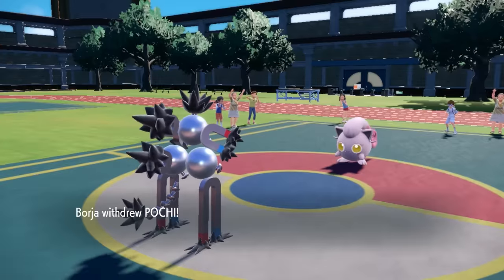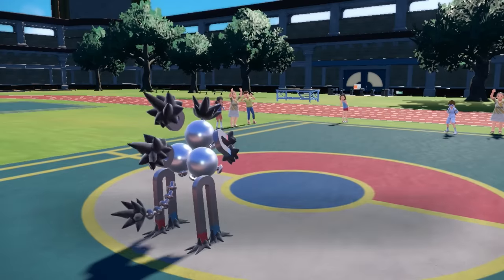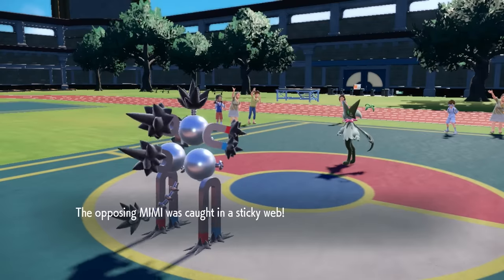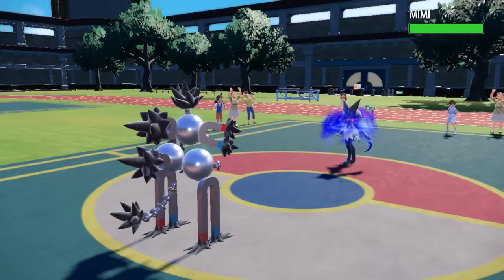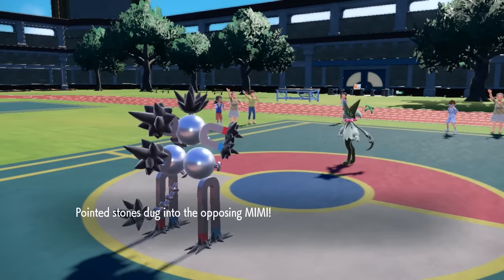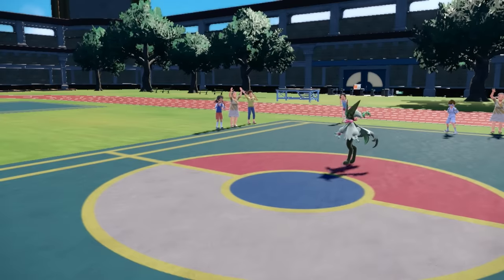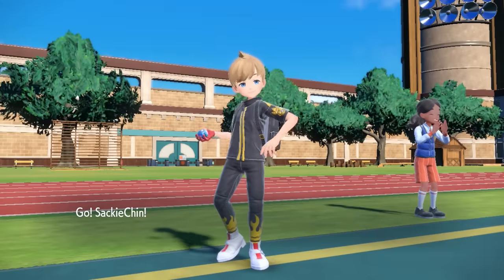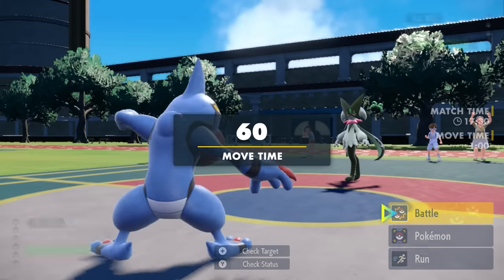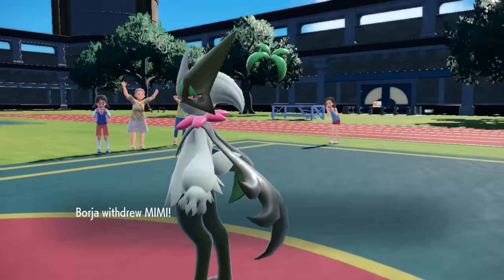They actually end up switching to Meowscarada, which is great for me. First of all, it gets caught in the Sticky Web so Toxicroak is going to be faster. The Croak finds itself in a great matchup — I know Meowscarada can't really touch me, and I threaten it with a Poison Jab. Toxicroak can be a little bit scary here. I figure it's probably worth it to try to Swords Dance. I know they have a good switch-in in Corviknight, and I'm kind of trying to draw that thing anyway.